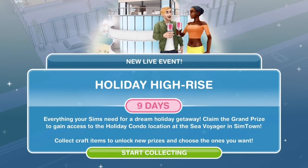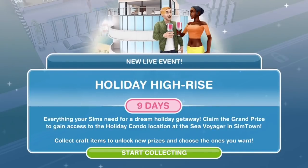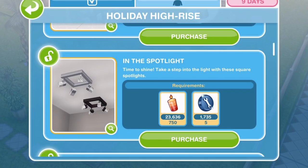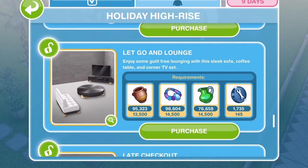This update comes out on the 4th of June at 8am. The first thing we are going to get is a new Holiday High Rise live event, starting on the 4th of June. So as soon as you update your game you should have that event. It's a 10-day live event with all the arts and crafts items like we have had before.